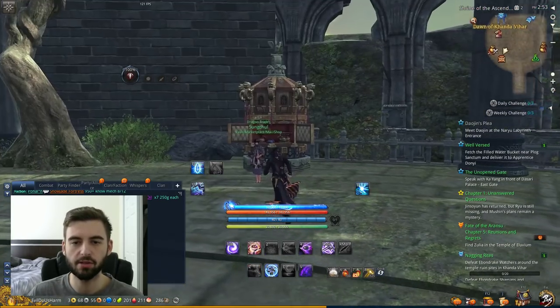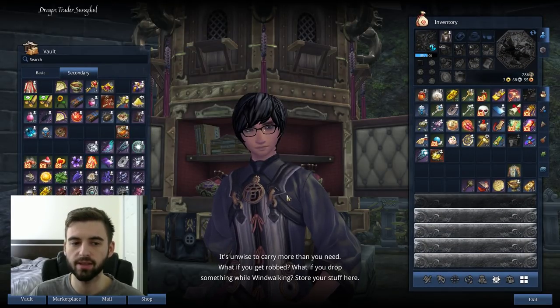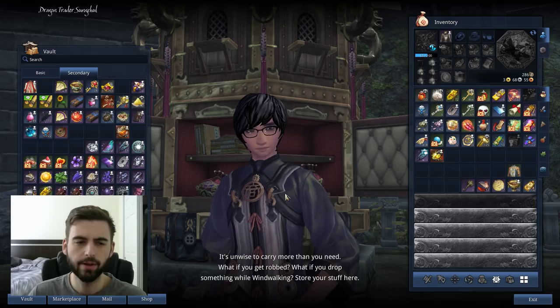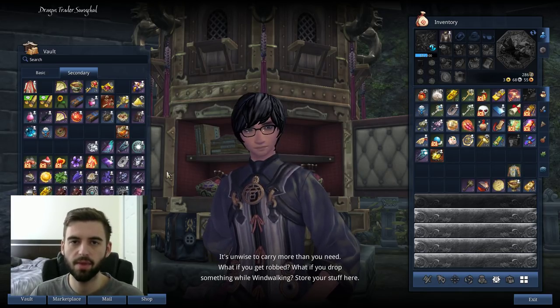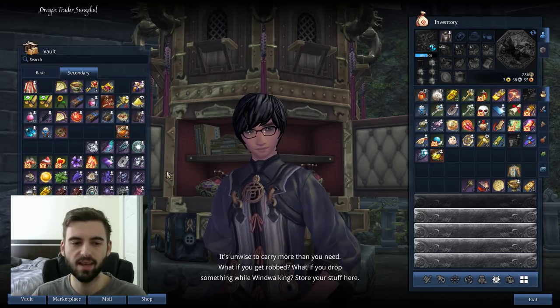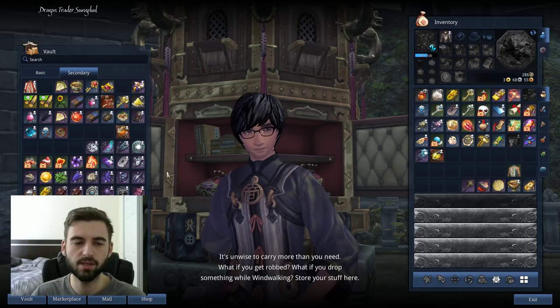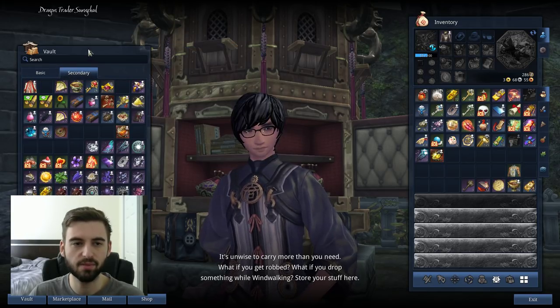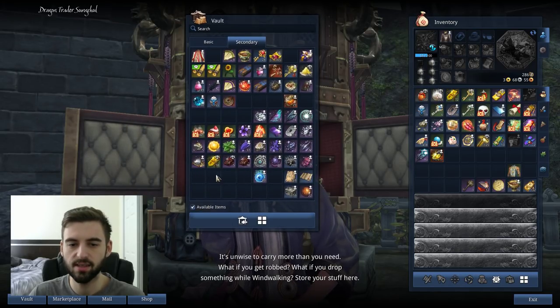The next tip is mailing stuff between your characters. If you have multiple characters — which everybody should have at least two in Blade and Soul because that's how many the game gives you — you want to be able to mail materials between them, especially upgrade materials. Even if you only play one character, you should 100% level up that other character to level 16. At level 16 you can use all the mail features, market features, and all that good stuff to send materials back and forth to your main. The idea is to store all the stuff you don't need until you upgrade weapons on one character or the other. I actually just transferred my soulstones, Elysians, moonstones, and sacred orbs all over to my alt, and that character holds all of the upgrade materials. When I want to upgrade my weapon, I just transfer the materials over and make the upgrade.